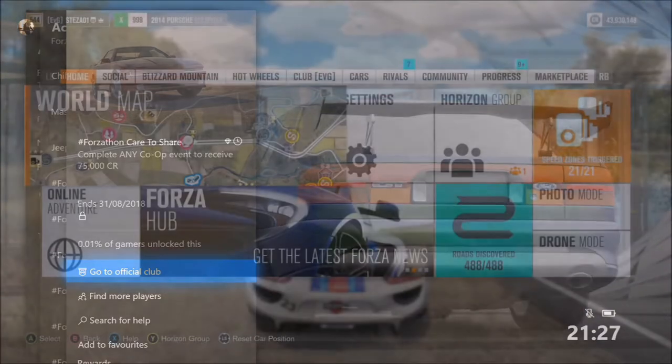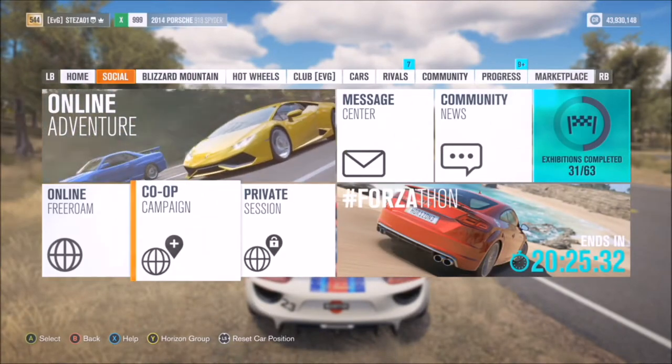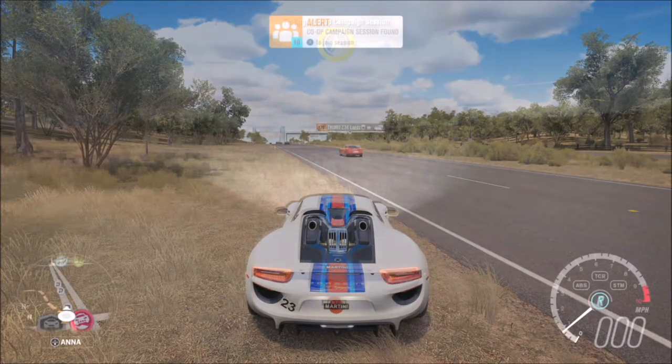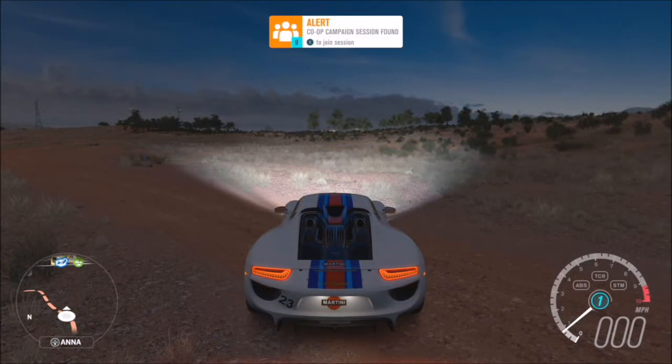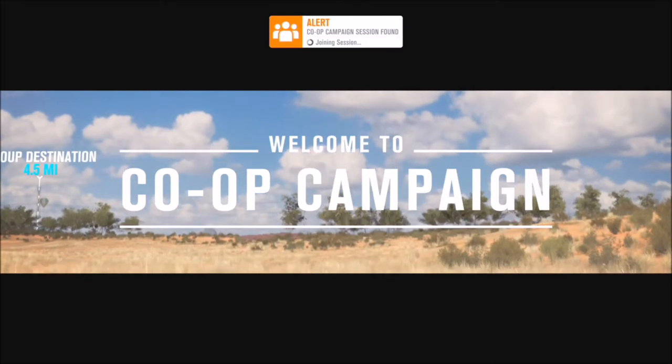The first challenge only wants you to complete any co-op event to win 75,000 credits. What you want to do is go over to your Social tab and click on Co-op Campaign, then join a co-op online session. All you have to do is complete a race in this, so it can be any form of race, including a head-to-head, which is what I'm about to show you here.